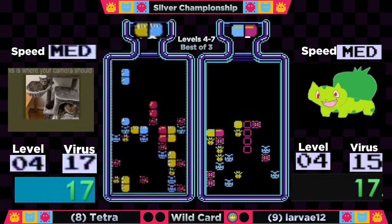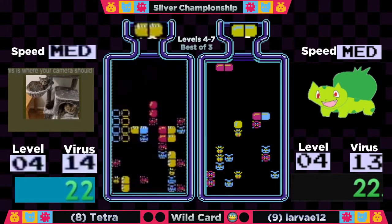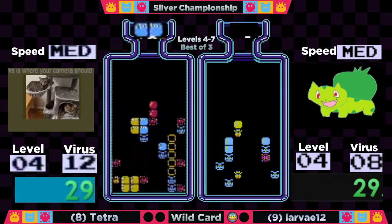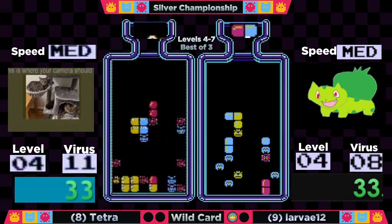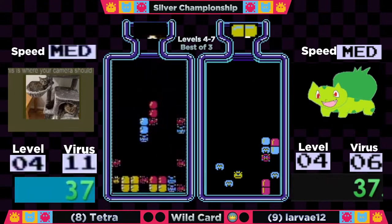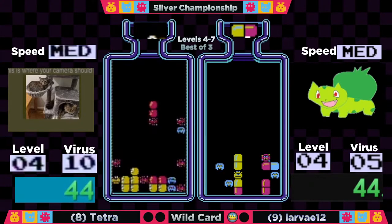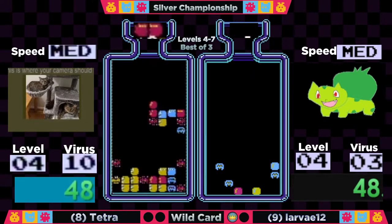Larva had a nice cluster in the center that was close together, whereas Tetra had a bunch of stuff high up but she's really making it work so far. Larva is just blazing through this — 30 seconds in, already down to eight viruses. That is fantastic. The high amount of blue on Larva's board might hurt her at the moment, but Tetra has the same situation with red.